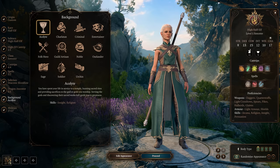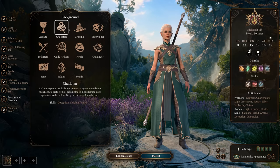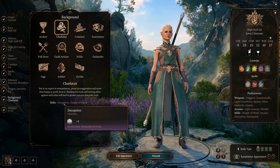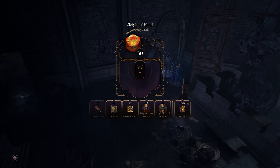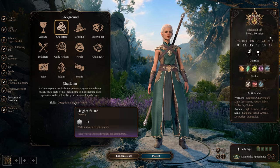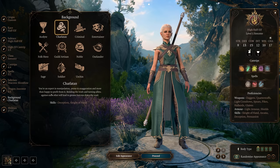Next is Background — you're welcome to choose anything, but my recommendation is that it has at least one Charisma-based skill proficiency. Personally, I like Charlatan. Charlatan gets you Deception proficiency as well as Sleight of Hand, which is useful if you don't have a rogue in your party who can pick locks and disarm traps. There are several other good options, but for this build I'm picking Charlatan.